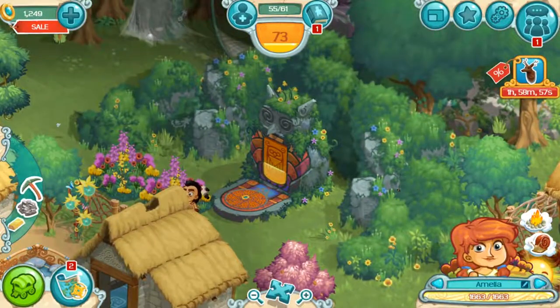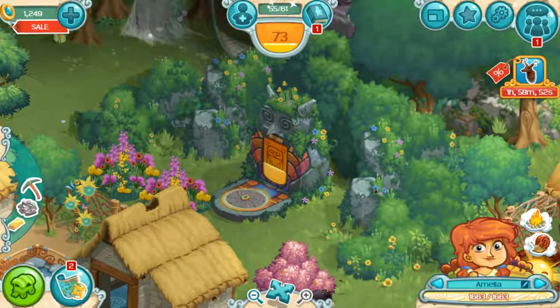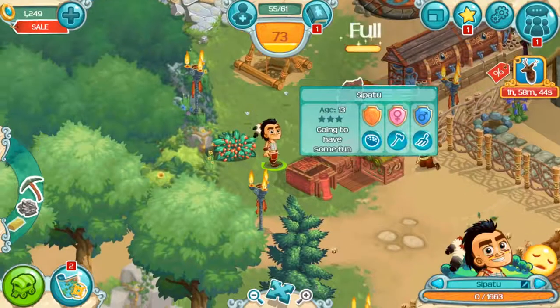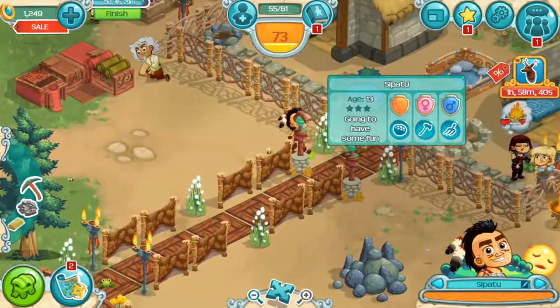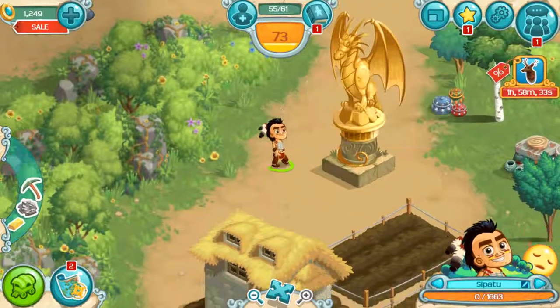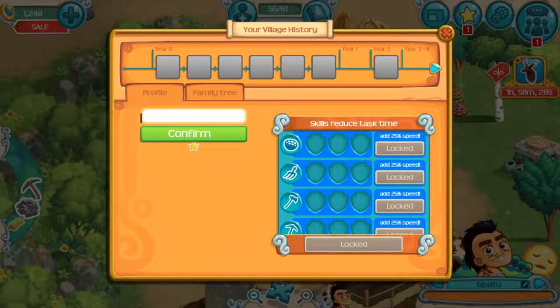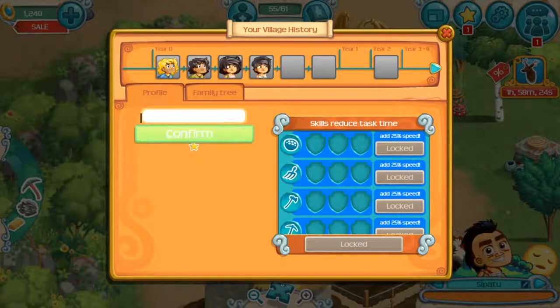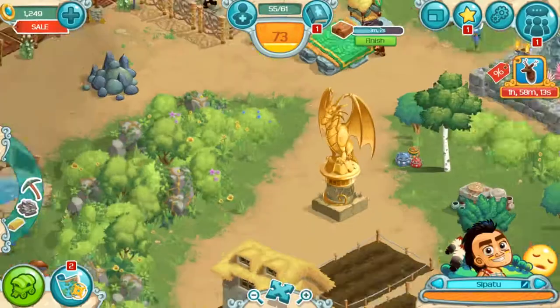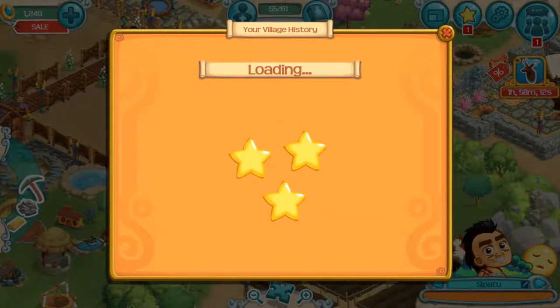Let's look at the newest villager. I won't lie, he's strange looking. Let's look at his skills — everything's locked. What? Why can't I look at his skills? It seems that some things are broken in this game.